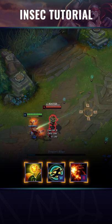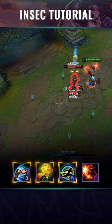To perform the most important part of the combo involving the kick, use your ward, jump to it with your W, and then kick the enemy back into your team.